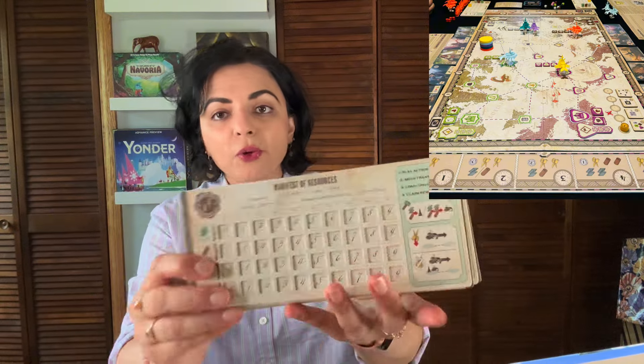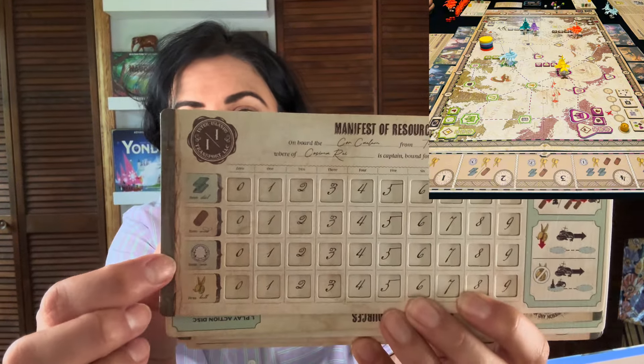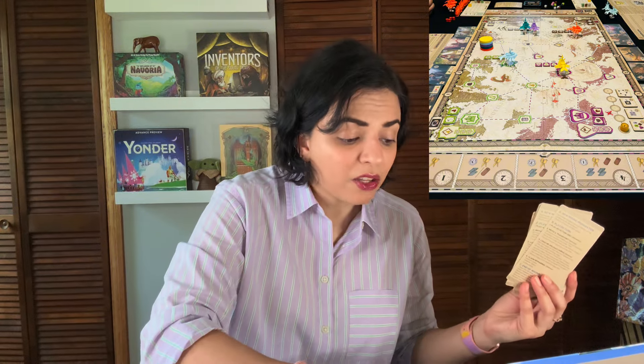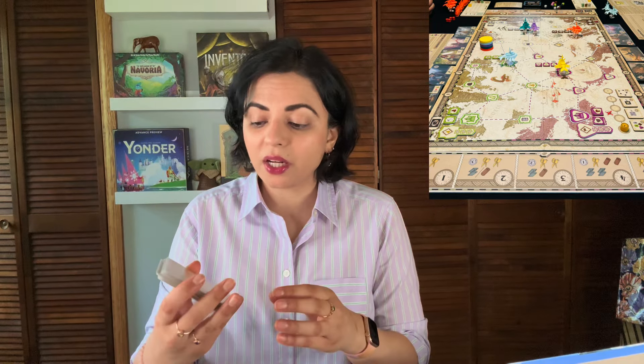On your player board you track iron, wood, money, and krill. You need krill to move around on the main board from port to port. You want to move to pick up and deliver goods for points, and also to fulfill your personal objective card and create a network.